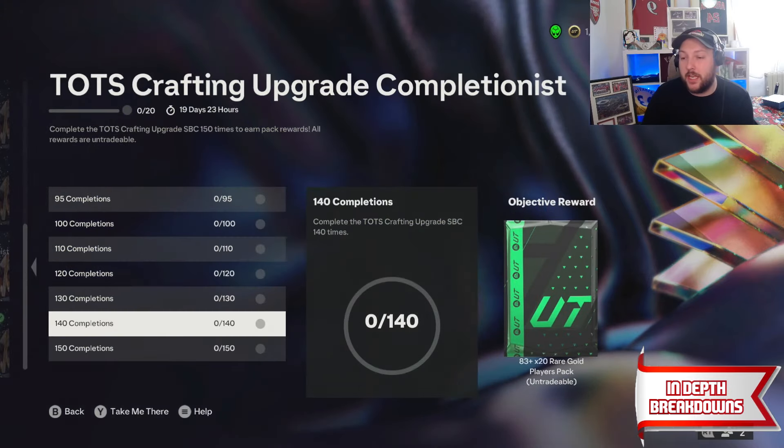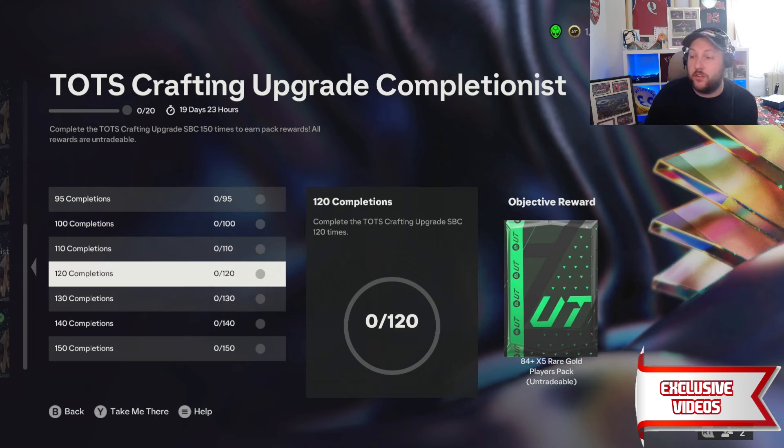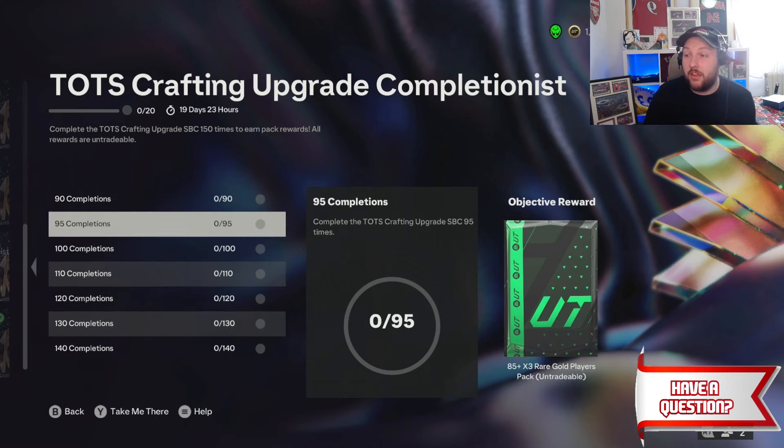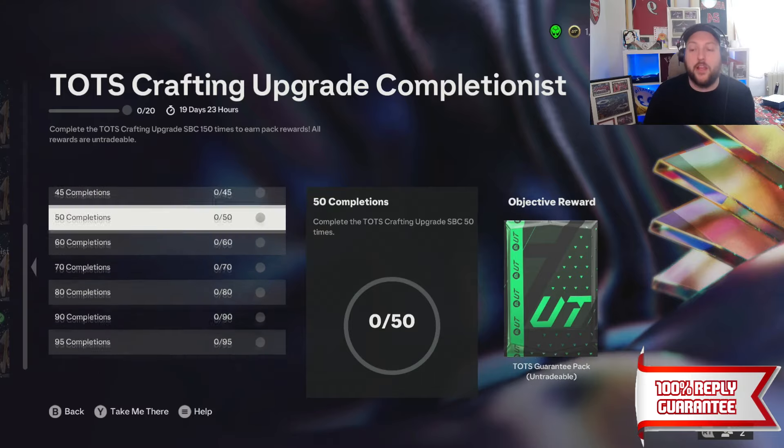You also get an 83 times 20 again, an 86 times 3, an 84 times 5, an 84 times 10, a Team of the Season pack again, an 83 times 3, an 85 times 2, an 86 times 2, and more. You can go and check yourself, but you get three Team of the Seasons out of this minimum.